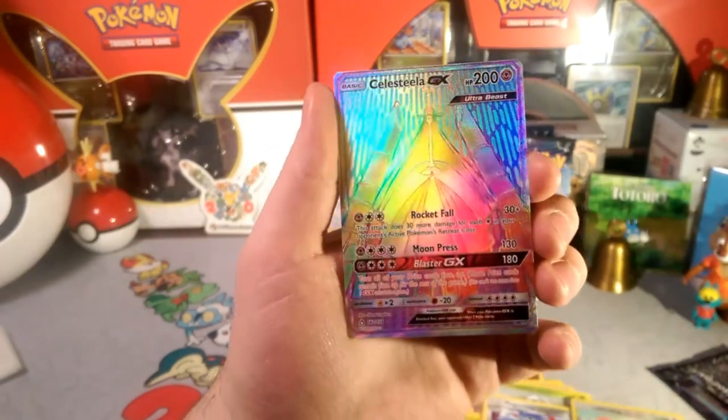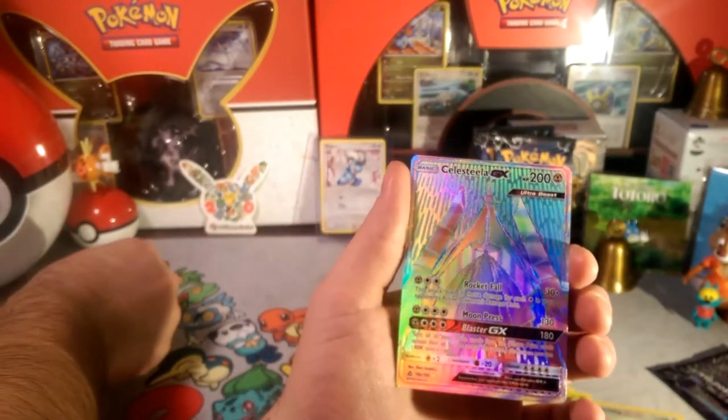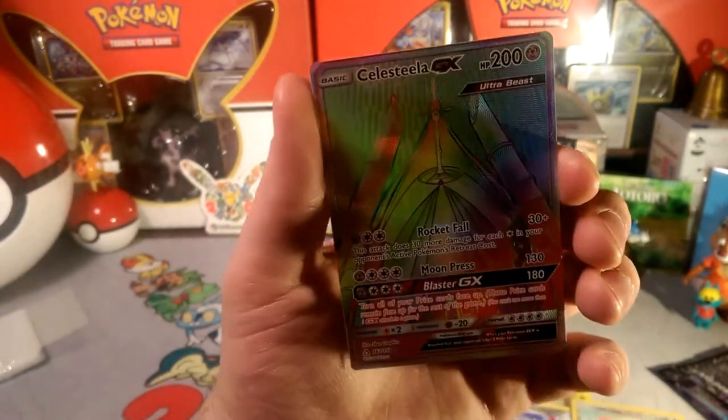And our rare is — oh, that's a beaut! I retro knew how to get good pulls: you have to talk bad about it first. That is a beautiful Celesteela GX, guys!